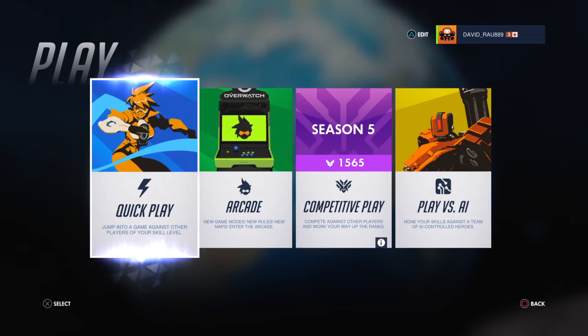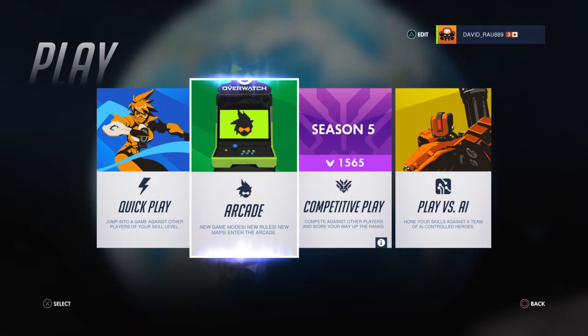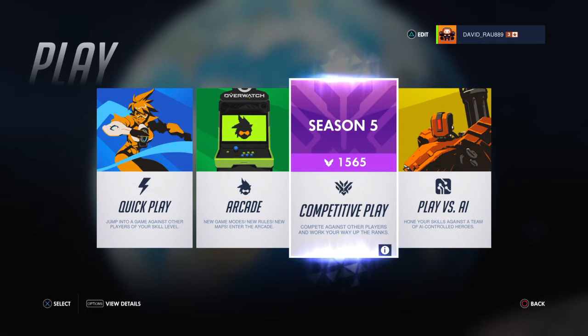In Quick Play you jump into a game where you meet different teammates and enemies that have almost the same skill level as you. The Arcade section has games with different rules, and the Arcade section is updated each month with new games and new rules. The third game mode is Competitive Play.